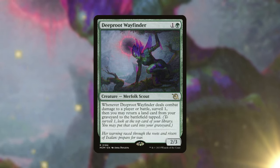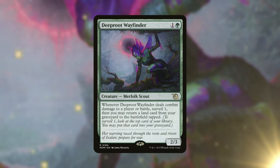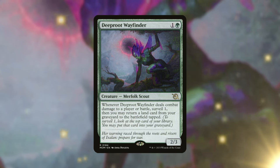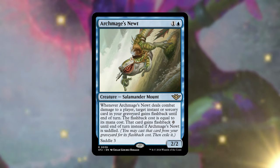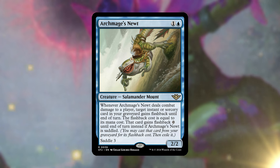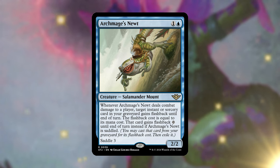Another great early game engine is Deeproot Wayfinder — when it deals combat damage to a player or battle, you surveil one, then may return a land card from your graveyard to the battlefield tapped. You can surveil a land to the graveyard and immediately put it onto the battlefield tapped, essentially ramping. With our commander on the battlefield you could surveil twice and potentially put two lands onto the battlefield. I also love Archmage's Newt — it's adorable, and when it deals combat damage to a player, target instant or sorcery in your graveyard gains flashback until end of turn. If you saddle it, the flashback cost becomes zero.